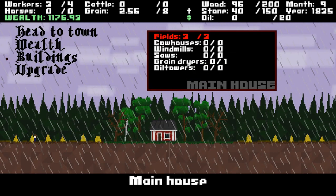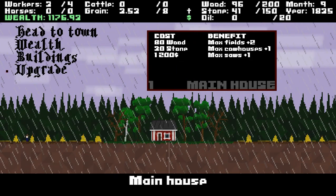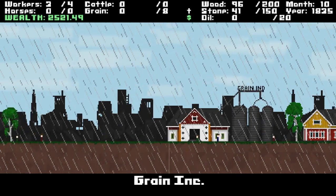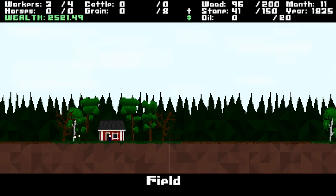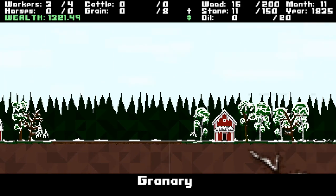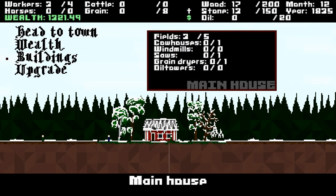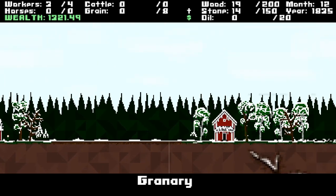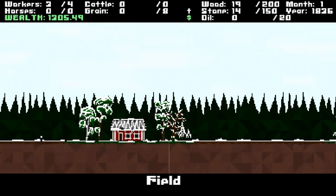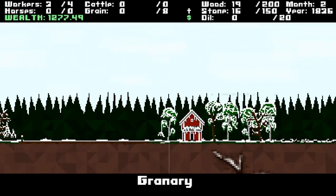How many fields do I have? I've hit my field limit, which means I have to upgrade the main house to get more. We'll head to town and sell. Now I'm up to $2,500, but I can't upgrade yet. That gives me more stuff I can build — two more fields and the grain dryer. I have the granary and the cellar, so I do still need the grain dryer.